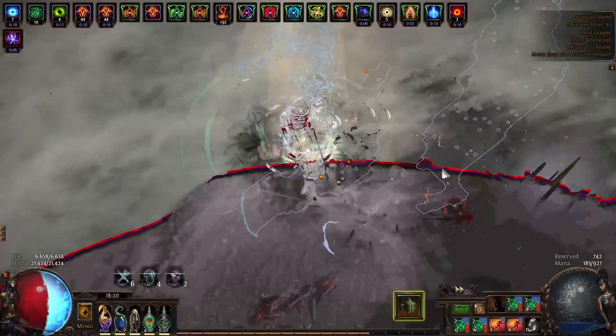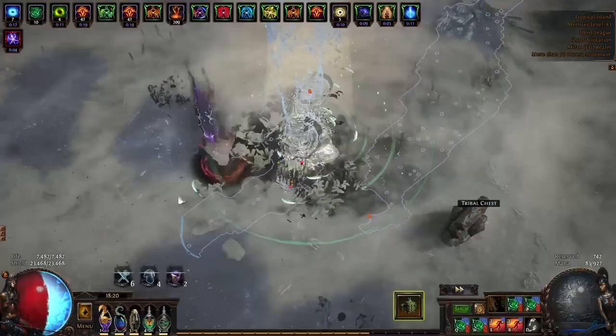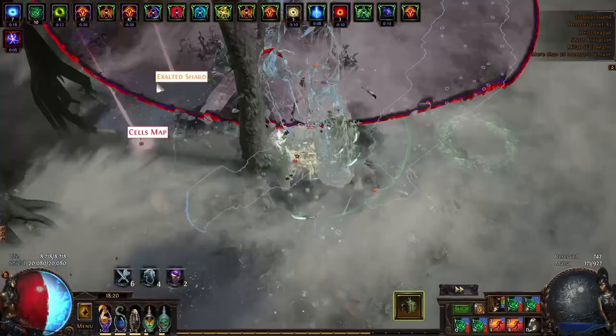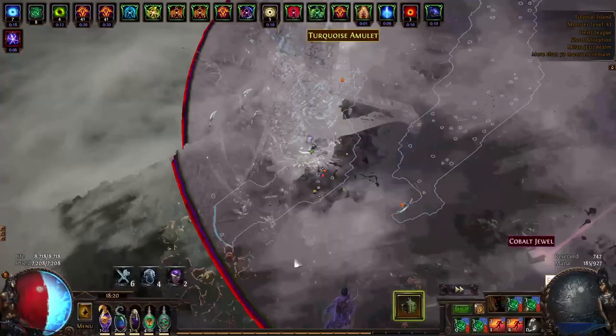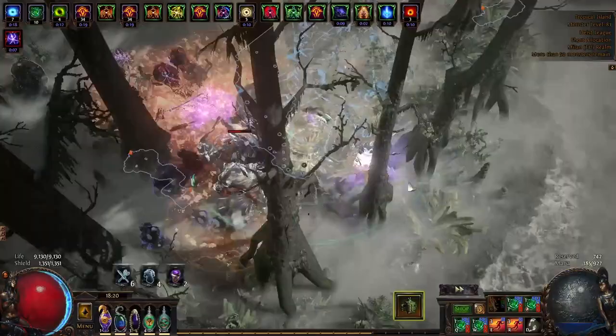As you can see I'm not really using the movement skill because running is way faster when you steal the buffs. We're stealing them with inspired learning as well as with the headhunter. Inspired learning and headhunter stack together so you get more buffs using both. I have two inspired learnings — each steals one buff when I kill a rare monster — and then headhunter steals the rest. Right now I have like 45 of each, that's like 90 headhunter buffs, and you can get way more.